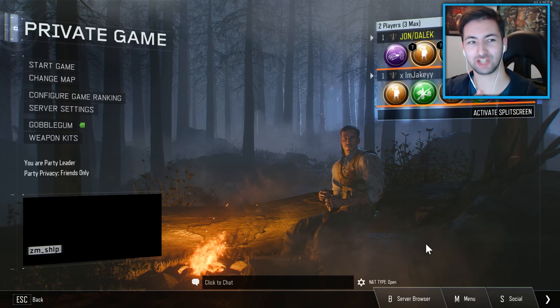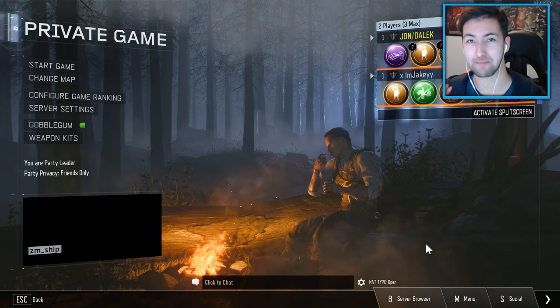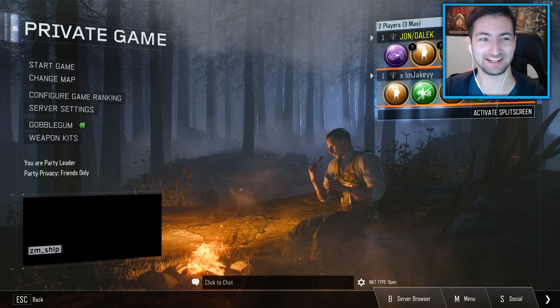What's going on guys? My name is MrDalekJD, thank you for joining me. Today we have some more Black Ops 3 Custom Zombies. We're playing a map called Seven Seas Pirate Ship, created by Big Richard. Interesting name, my friends.